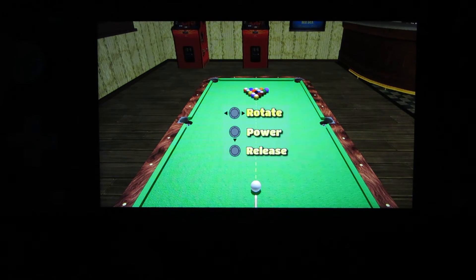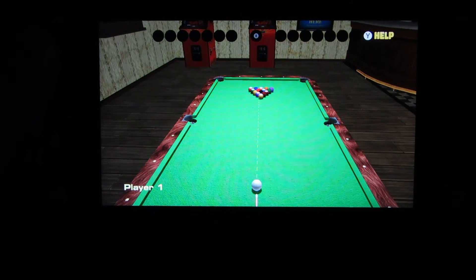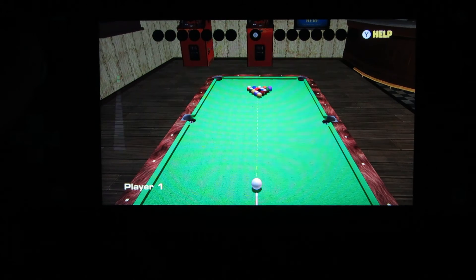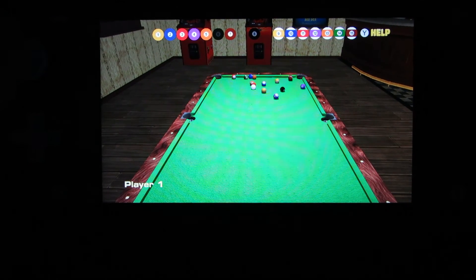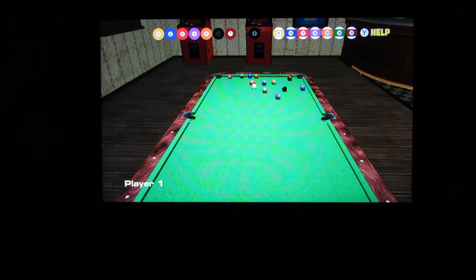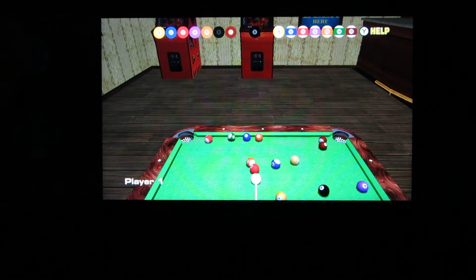These are your moves. You can't move the cue ball. You line up a shot, press down, press up, and then it goes from there. You can't change the view, other than to rotate the cue ball.